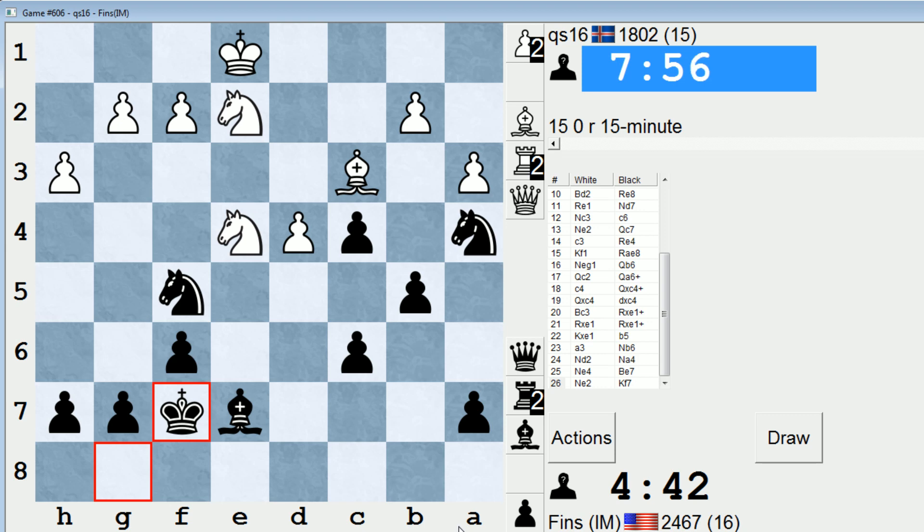You should feel comfortable just improving your position, turning the screws — not feeling like you have to exploit your extra pawn immediately. Your advantage is usually not going to run away. Take your time. Since this game has no increment, I can't afford to take my time forever. But if there was a 30-second increment, I might play a few extra moves to gain time on the clock or just see if my opponent makes a mistake before embarking on a decisive plan. That's a common strategy.